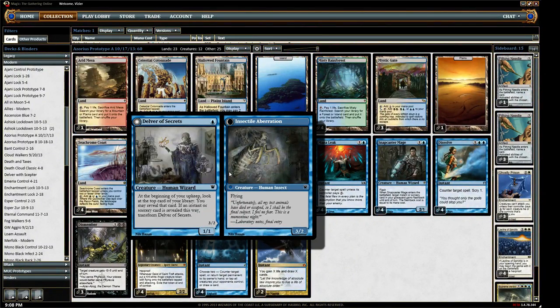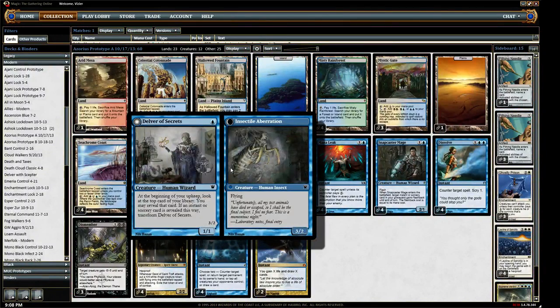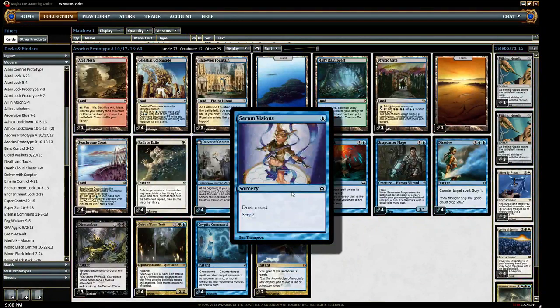They just see Delver, and for some reason in their brains, they think bad. Well guys, there are 25 cards that are going to flip Delver in this deck, so it's flipping. It's a 3/2 flyer for one mana. I don't think I need to sell it too hard because it kind of sells itself — it's essentially free at one mana. It can come out, gives you an early turn play and an early turn threat. You come out of the gates fighting, and you've got a lot of good chances to flip this thing. It will flip. Don't worry about it.